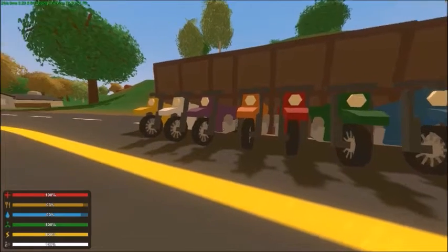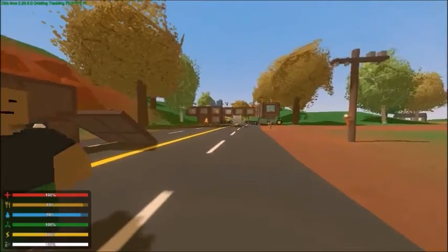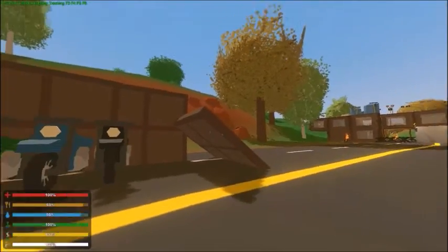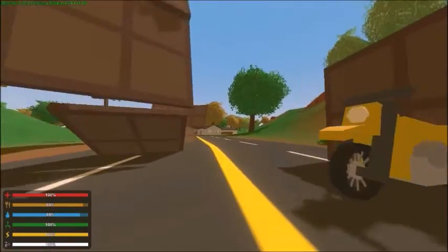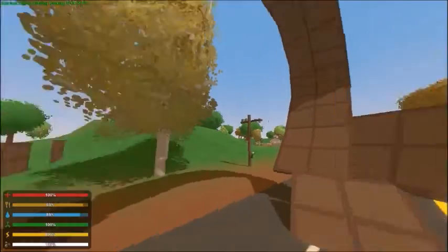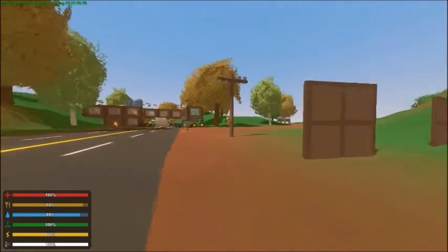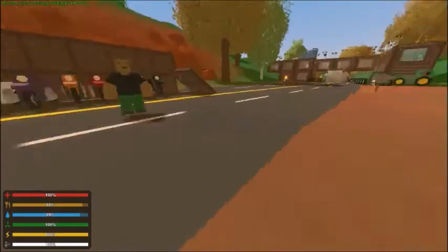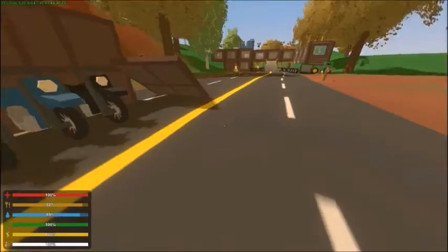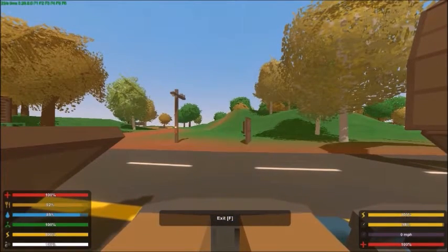You spawn them in with vehicle IDs 179 through 183, if I remember correctly. I thought I'd take a break from our server, spawn these into my single-player world, and try them out. I made a little obstacle course — a ramp, a loop-de-loop, and a couple of little plates to go around.